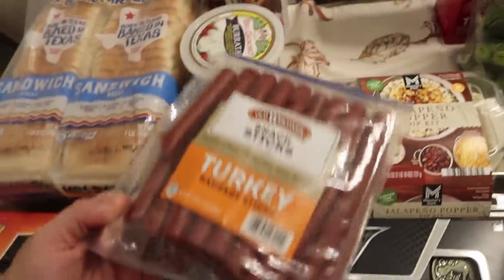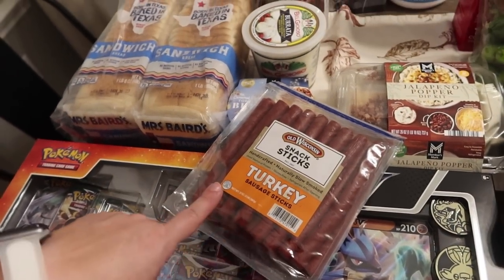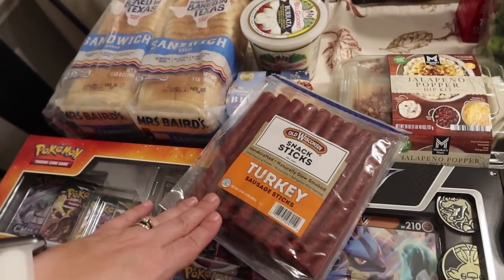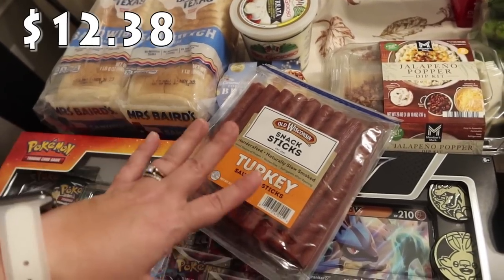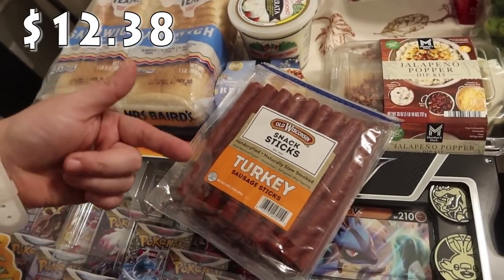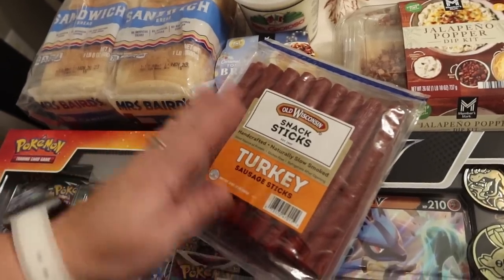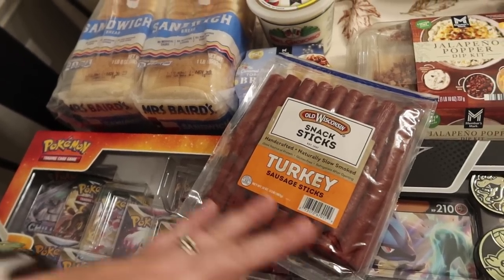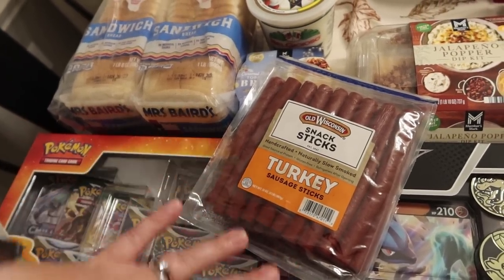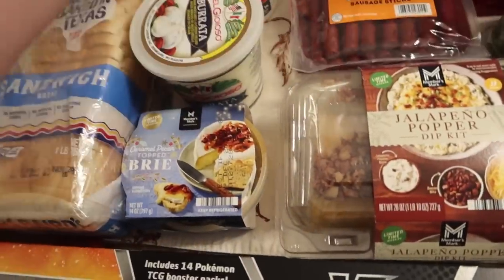This is a must pick-up every time they are on sale. We love these Old Wisconsin snack sticks — they do have beef as well, but everybody in the house prefers the turkey. So I went ahead and got those.